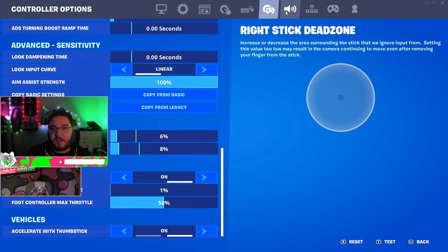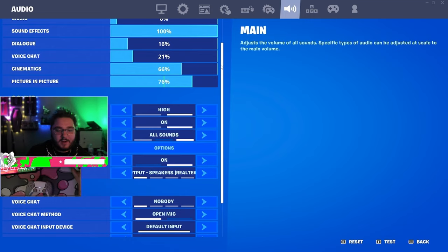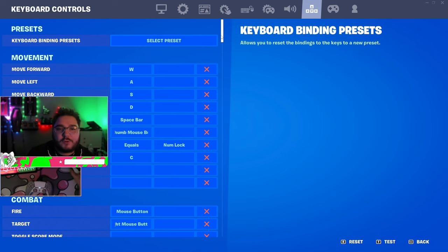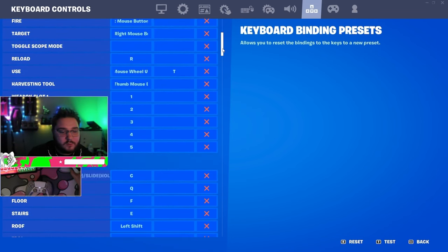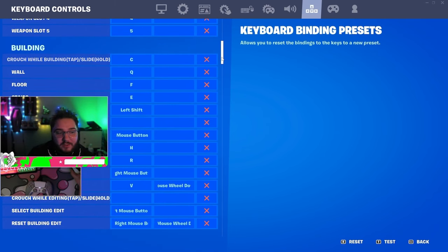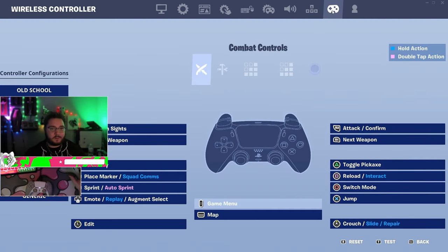Audio settings — nothing crazy, everyone has different audio preferences so I wouldn't worry about copying mine. For keyboard and mouse binds: scroll up picks up wall, floor, stair, and roof. Q is wall, F is floor, E is stair, Left Shift is roof, C to crouch, V to edit. I use edit on release when playing keyboard, and scroll down to reset.